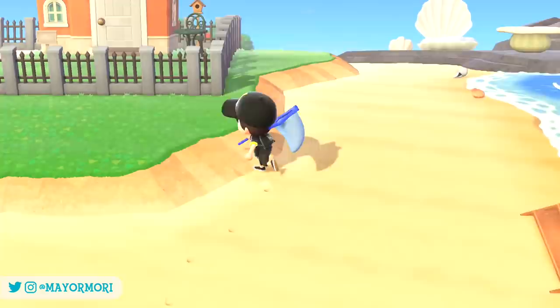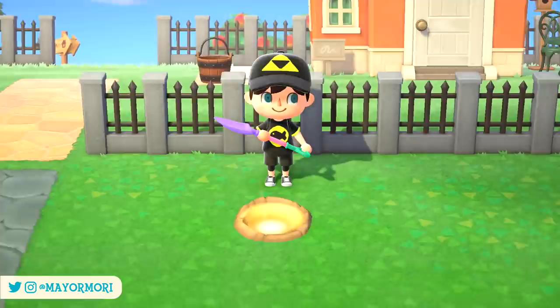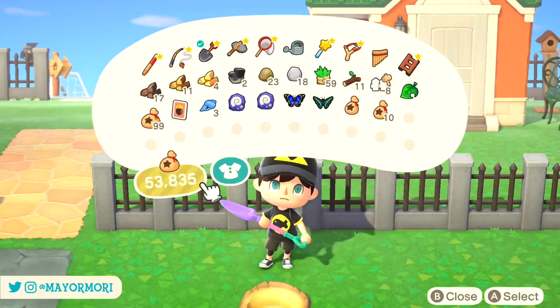Our islands will always follow the specific pattern that was assigned when we created it. With over 2 billion weather patterns and only around 15 million copies of the game sold, it's pretty unlikely you'll ever come across someone whose island always has the same weather as you. You may share very similar dates but ultimately you'll experience different weather eventually. This information uncovered in recent datamines provides everything we need to basically find out our weather pattern and therefore predict the weather.